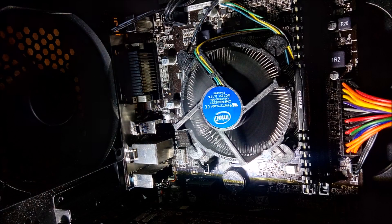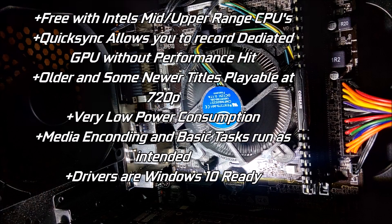So what advantages does this chip have? Well, it's free with Intel's mid and upper range CPUs. QuickSync allows you to record with a dedicated graphics card without the performance hit. Older and some newer titles were playable at 720p, and it has very low power consumption. Media encoding and basic tasks run as intended, and drivers are Windows 10 ready.